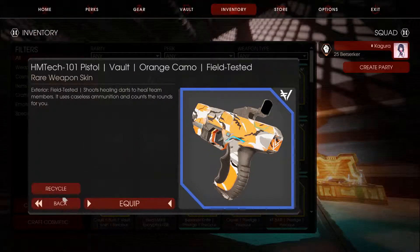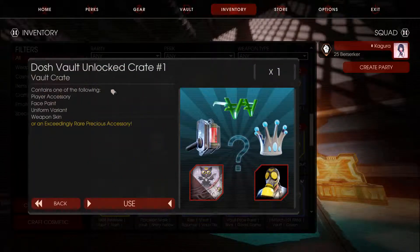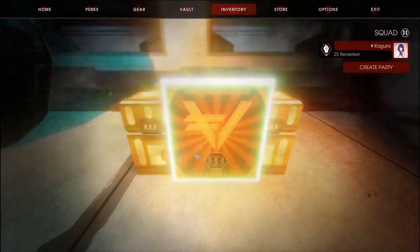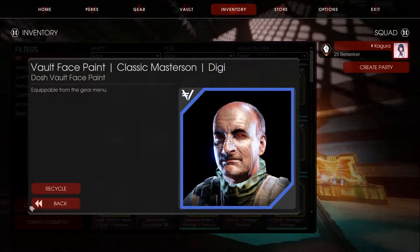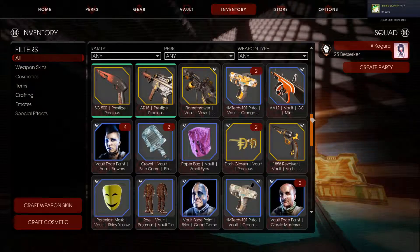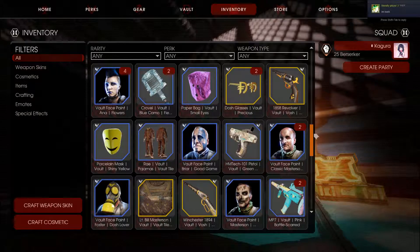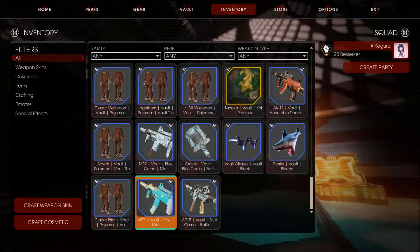KSM Tech feel tested again — why not. Last crate guys — let's see what we get. Alright, vault face paint — I don't like that. But hey, we just finished all 50 crates. The pink mint is definitely my favorite — gonna save it.